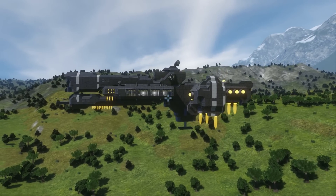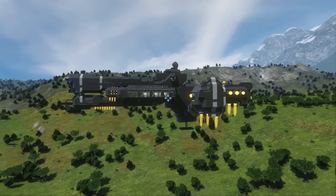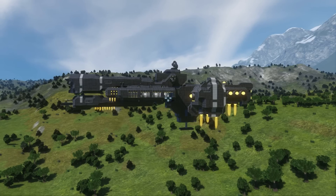Alright everyone, thanks for watching this short little video. This is the UNSC Frigate Atmospheric by Unauthorized — that's underscore Unauthorized underscore. Thanks for watching, don't forget to subscribe. My name's been Jack, and join me for another episode of Space Engineers Workshop Reviews soon. Please comment if there's any particular build you want me to take a look at, and thank you for getting me to 400 subscribers — there'll be another short video about that soon.